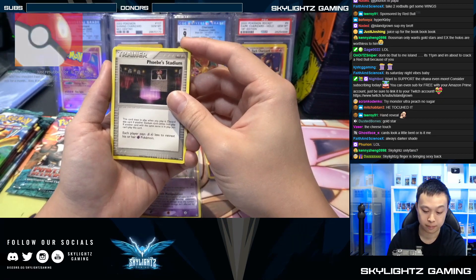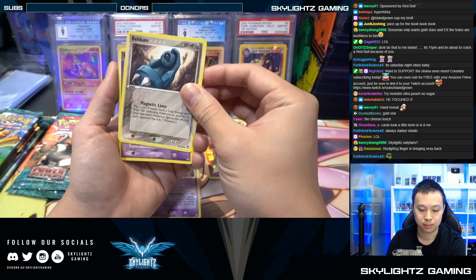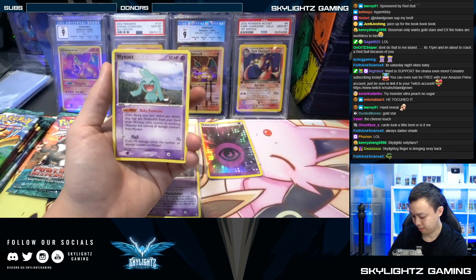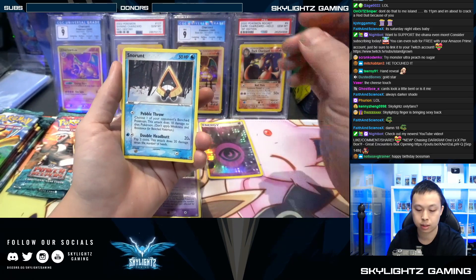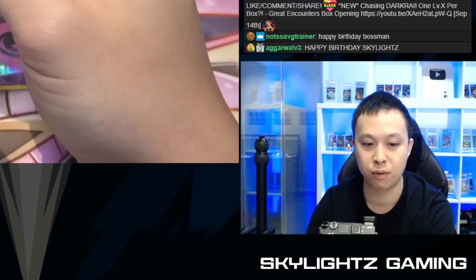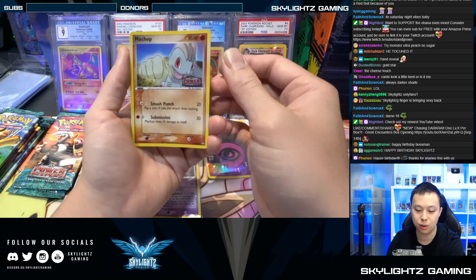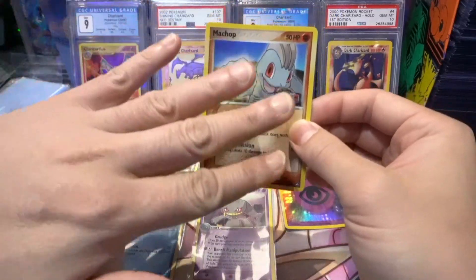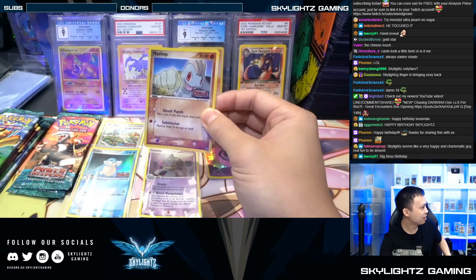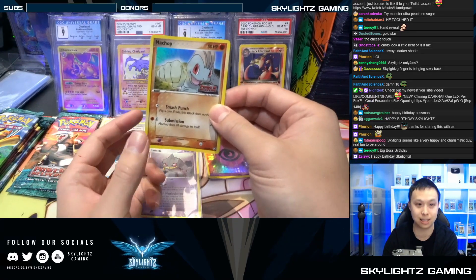He'd rip it like Fusion Strike. Alright, we got this skinny - Miltank, Wynaut, Cacnea, Snorunt. 2, 4, 6, 7 - alright we got the reverse here! Machop reverse holo from Power Keepers. What's interesting is - it's an EX! You just tapped it - it's an EX! If you guys bet EX, it's an EX!